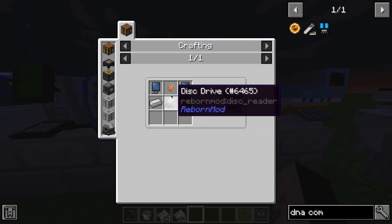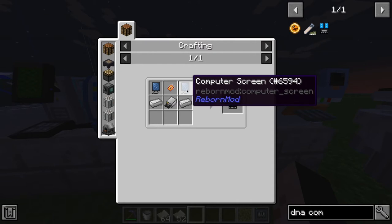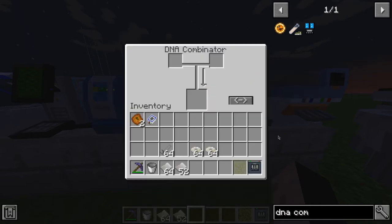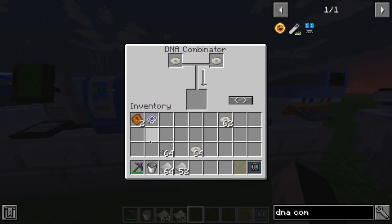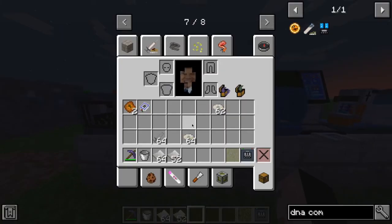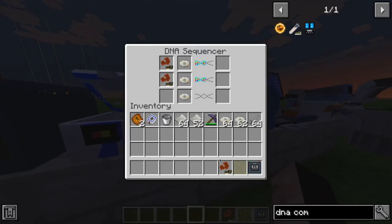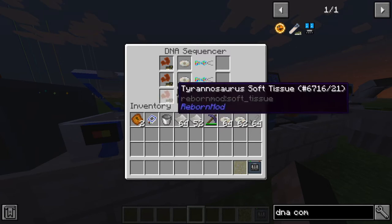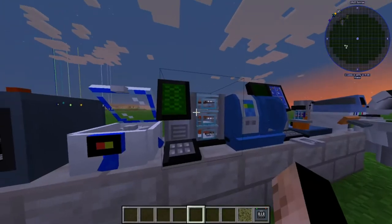Now we're going to the DNA combiner harmonizer, which is a disk drive, a basic circuit, and two computer screens plus two iron ingots. We'll bring two of these in — it takes a while but it will combine them. Almost done — nice, another tissue! Tissue doesn't give you the best DNA but it gives you quite a bit.